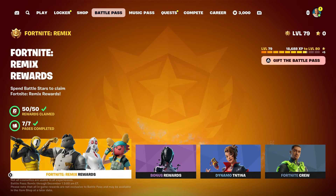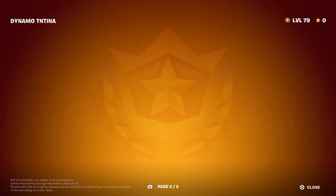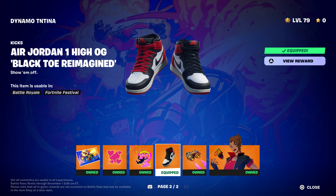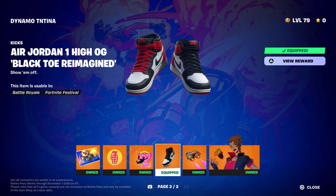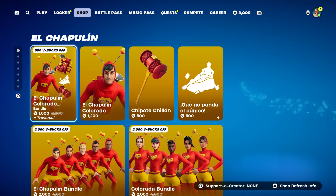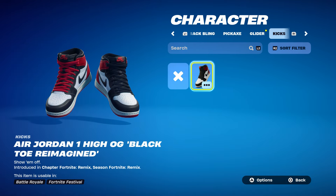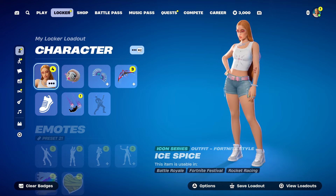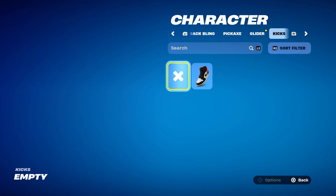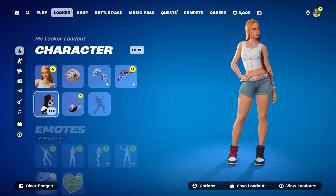If you haven't unlocked the Nikes yet, first thing first you have to have a Battle Pass. If you have the Battle Pass you should basically get the Air Force Ones, or should I say the Air Jordans. If you want to wear them and don't know how, you're gonna go to the locker. You can wear them or take them off for the regular style, and on both female and male characters they'll show up right there.